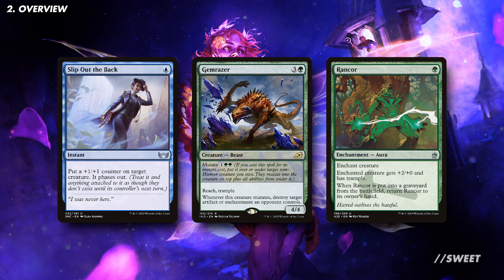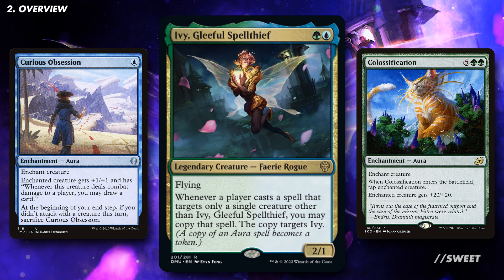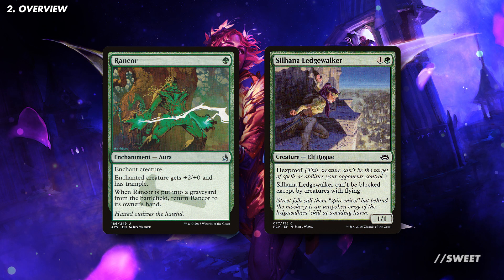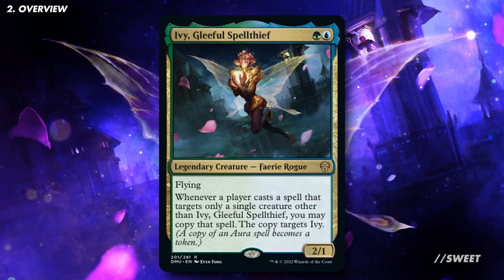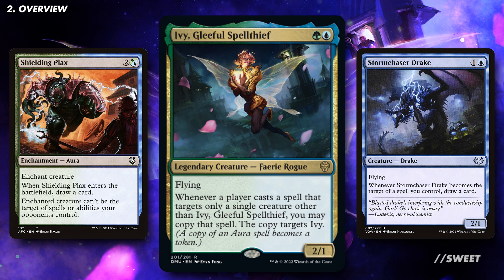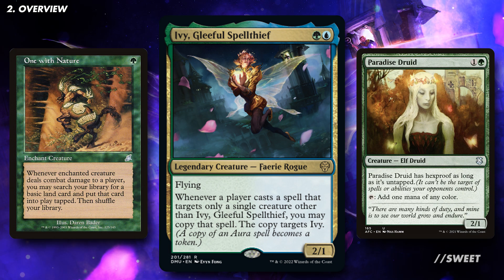We'll be using a little bit of all of these but primarily we're going to be focusing on suiting up our creatures with all manner of auras, getting value when we do, and hitting face with our pumped up board and our commander. This plan basically needs two things to work: we need auras with good effects and we need creatures that we can put those auras onto. Ideally we'll want these to work with the different sections our deck needs to function, so for our card draw section look out for auras like Shielding Plaques which draw a card when they enter the battlefield. We're going to be sticking them on creatures like Storm Chaser Drake which draws us a card when it becomes the target of the spell. Another example is with our ramp.